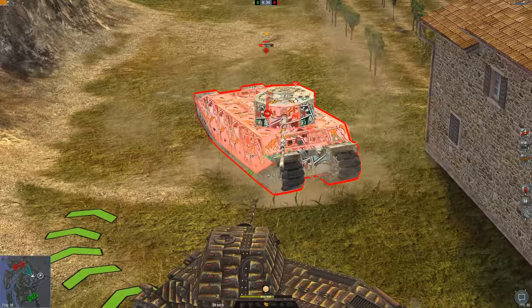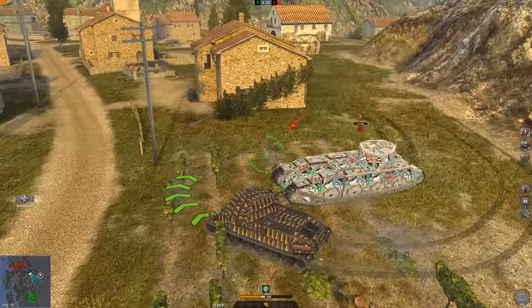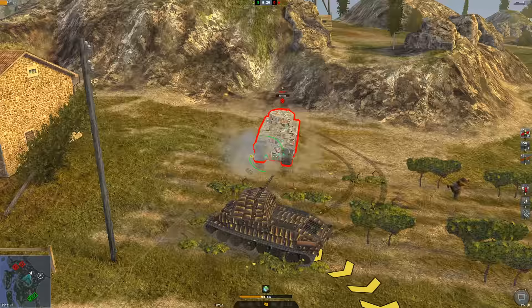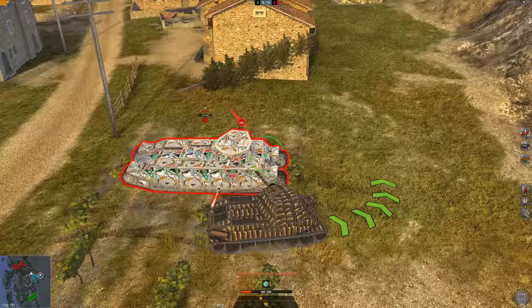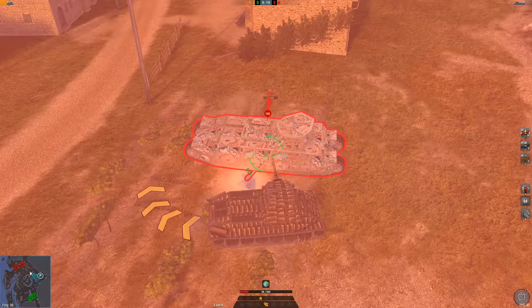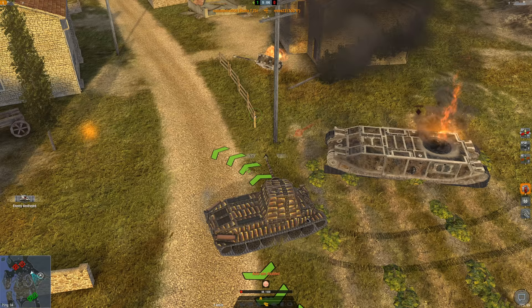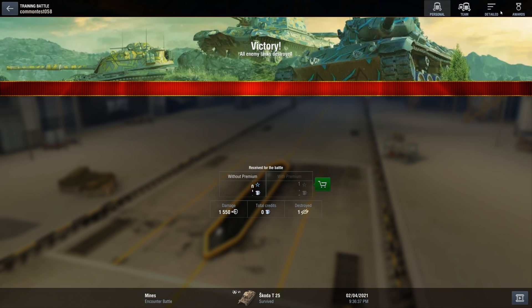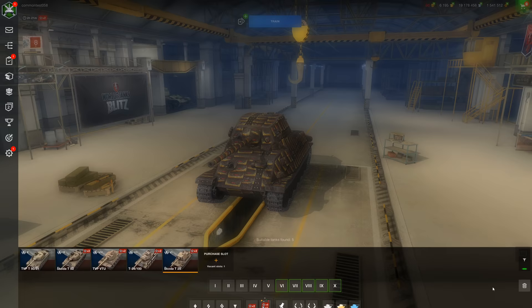Let's get off to the side of the mighty TOG. We can see the clip reload is very, very long — you're going to have to make good use of the reload time when running this tank. It's a very long reload; 14.2 seconds, which is almost what a KV-1S is — well, the KV-1S is more like 21 seconds, but it's still quite a bit of time. Let's make our way now onto the Tier 7.